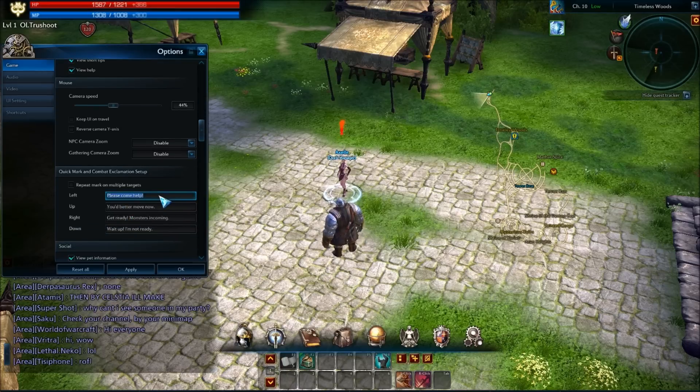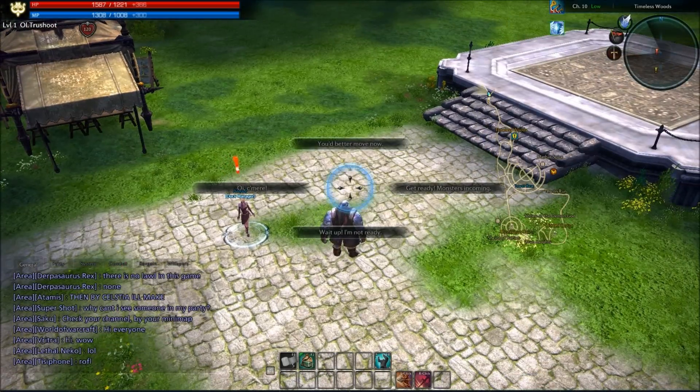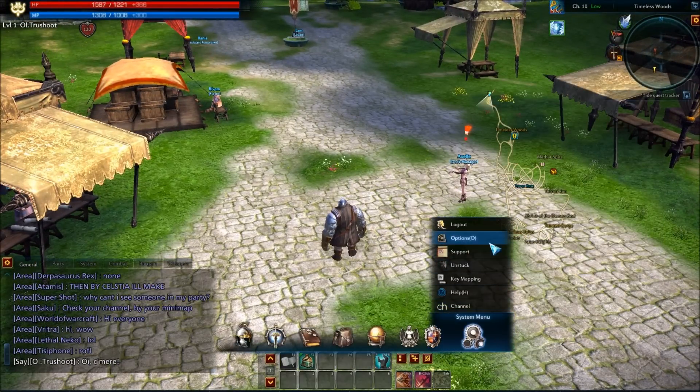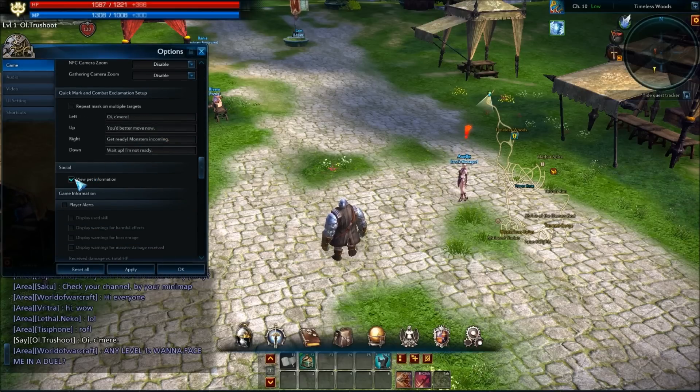There are quick chat options — pre-set phrases for when you're in the middle of action combat and can't type. You can customize these: for example, editing one to say 'Boy, come here.' Applied and tested, these add a little personality to your character even when using auto-chat shortcuts.